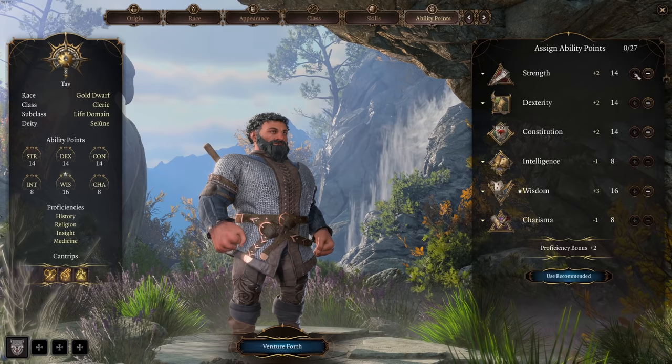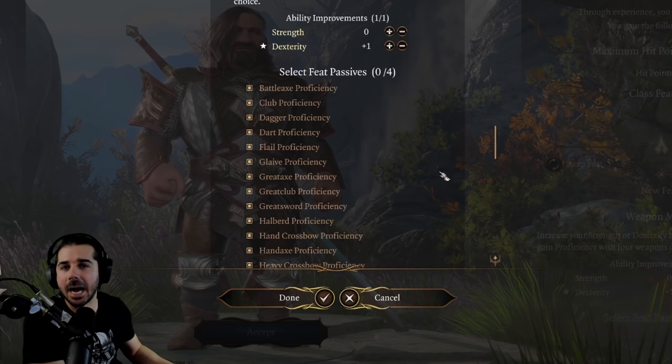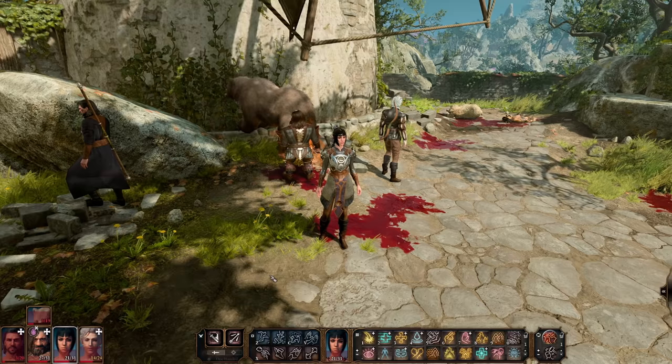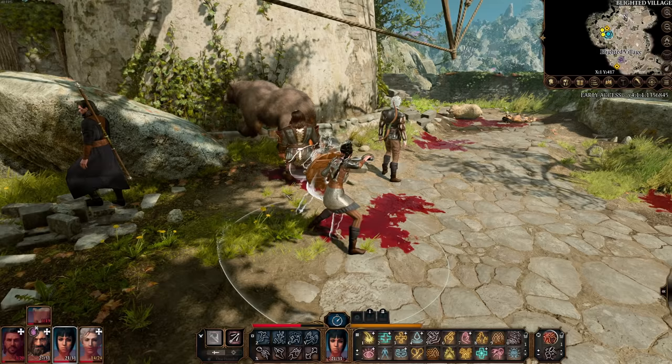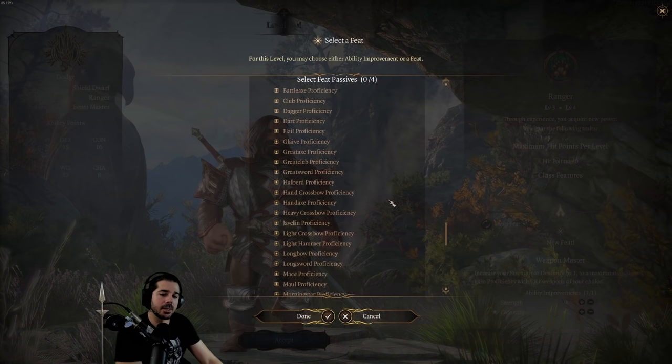But now you can do a dexterity-build cleric, dump strength, and instead take proficiency with the rapier — a finesse weapon — which boosts your damage up to 1d8, making your cleric more powerful in melee. You can also take heavy crossbow proficiency to boost ranged damage. So for a dexterity-based cleric, this feat can be genuinely useful.